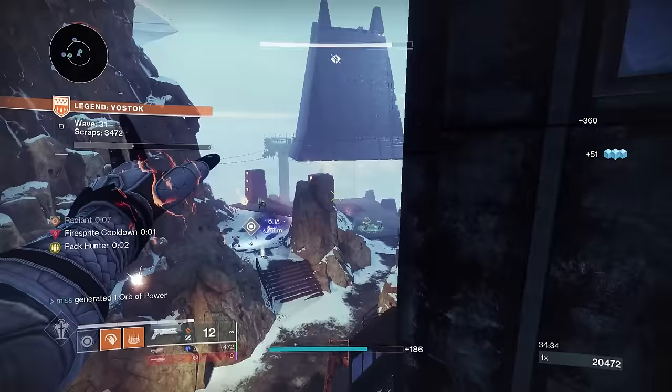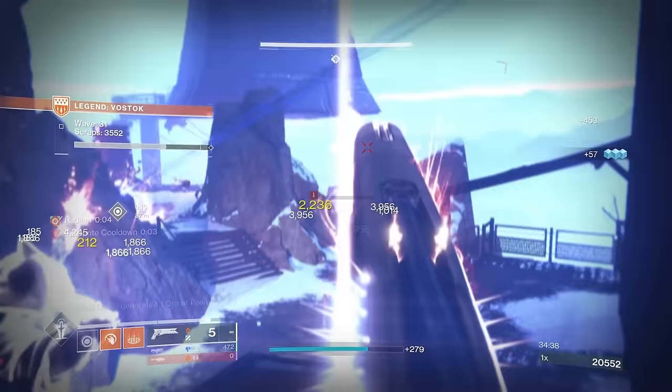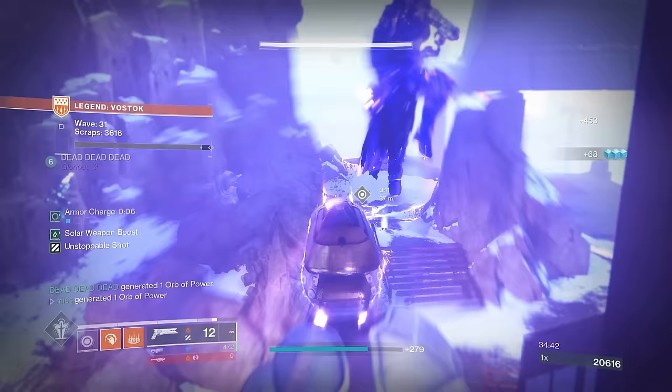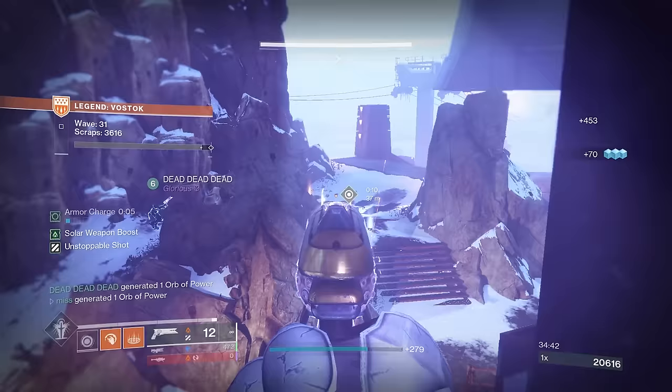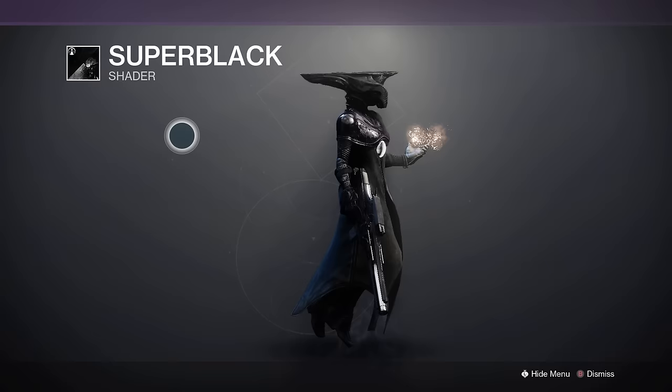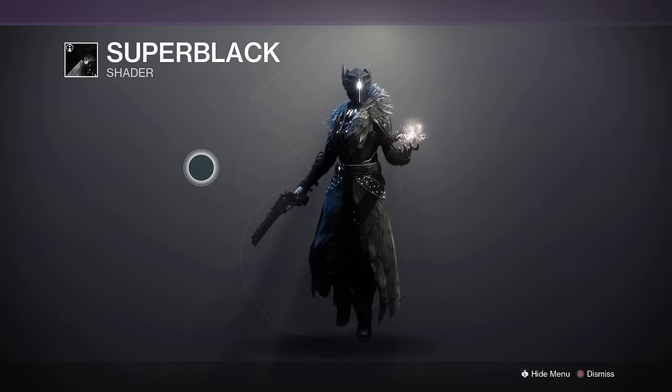That's the fastest way to get the XP because completing the full hold will take over an hour and it gets harder and harder, meaning you go slower and slower over time. But you'll be able to farm the first 10 waves insanely fast and easy. Look how clean this Super Black shader is — I know my drip isn't there because I have the Cenotaph Mask on and I look like a sperm right now, but this shader is insanely good. This is what it looks like with my main set.